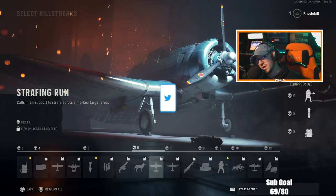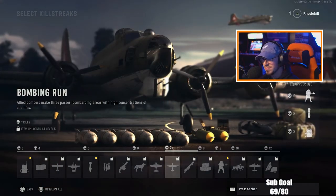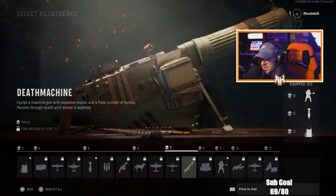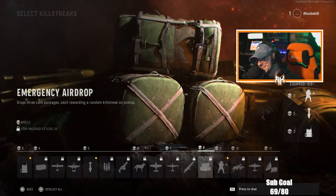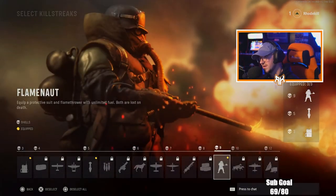Strafing Run calls in support to strafe across a marked target area, just like we had in Black Ops Cold War — one of my favorite killstreaks. Bombing Run is the same concept but with bombs instead of strafing with machine guns, so we'll see about that. Death Machine is basically an LMG with unlimited rounds that melts enemies super fast — you guys know what that is. Emergency Airdrop drops three care packages; I used to love these in World War 2.